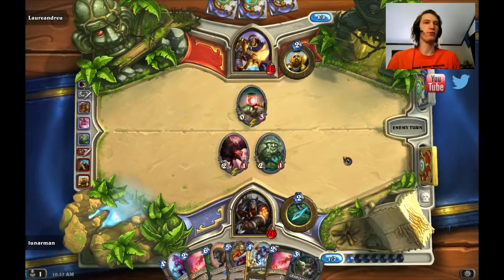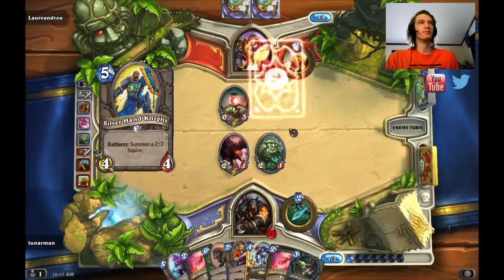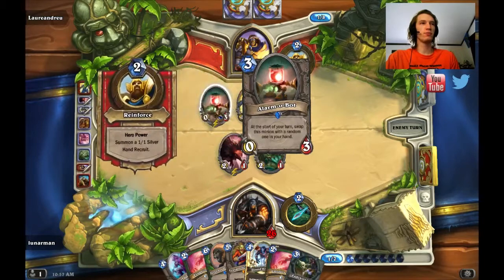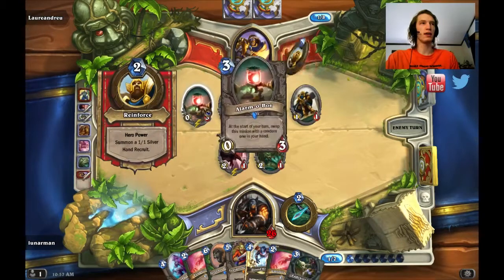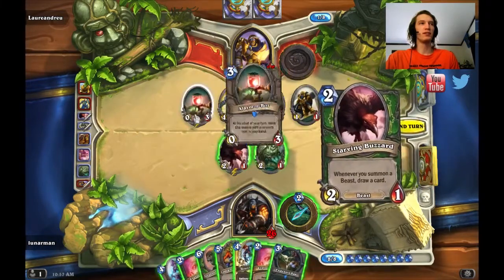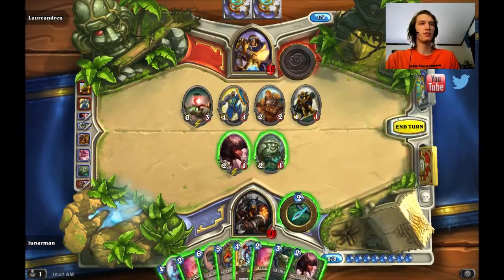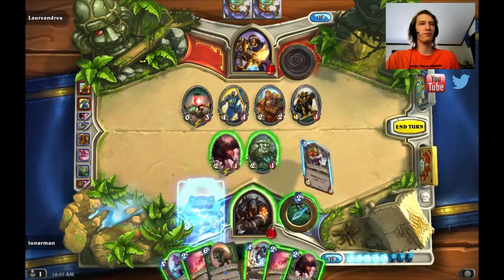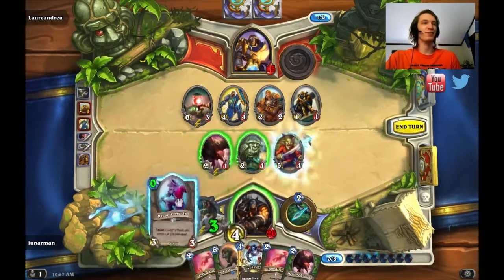Dude, this Buzzard value — wow. That Squire didn't work again. At the start of your turn, swap this minion with a random one in hand. Why is Alarm-O-Bot not working? I didn't silence it. I don't know what's going on. Okay, here we go — The Dream! The Dream!